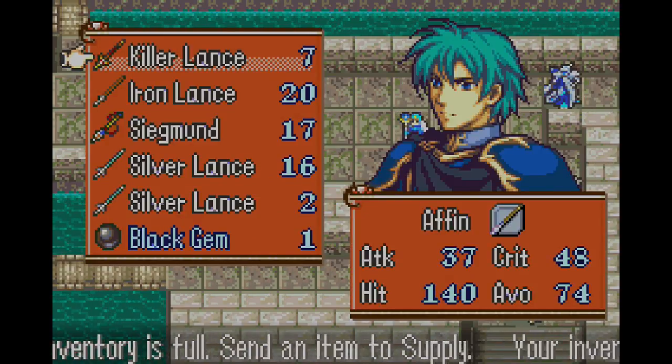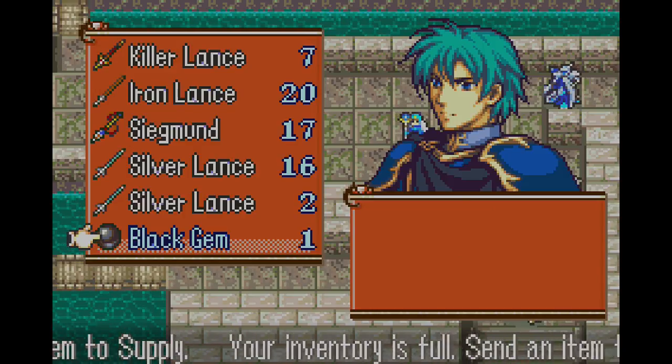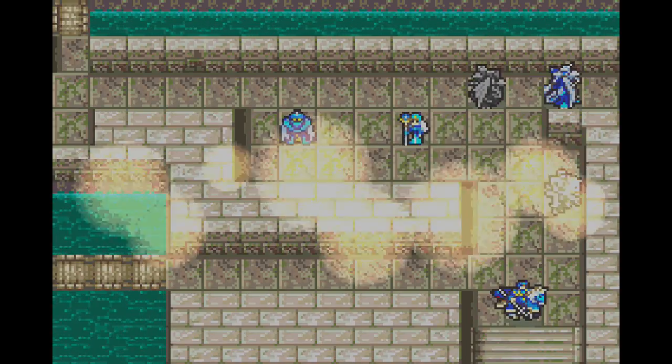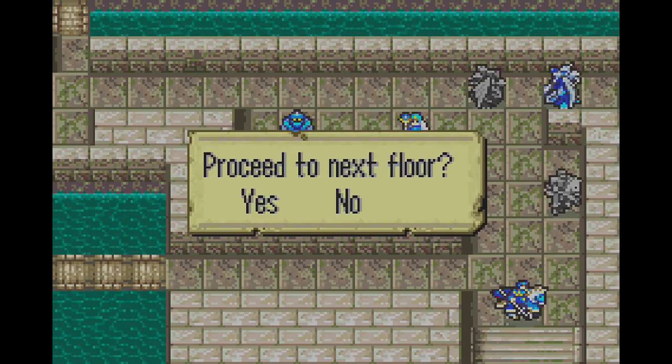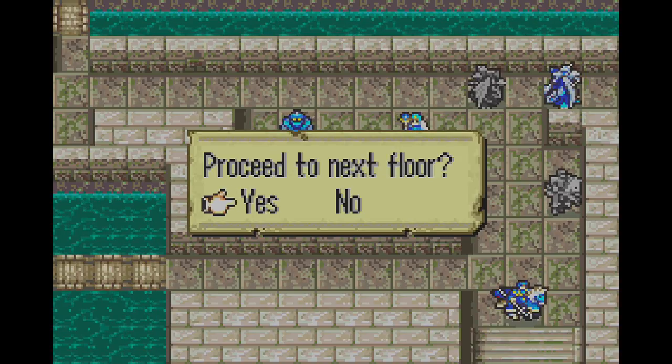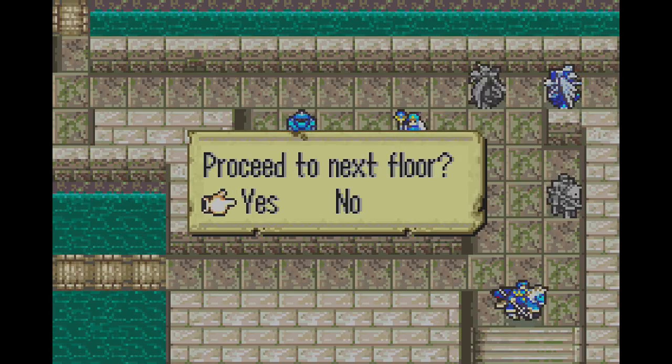And we get the black gem. Thankfully we are just sending an item to supply — we're not actually throwing something away. I should probably sell that immediately, otherwise it's just kind of useless letting it sit in my inventory. So with that, like I said, next time is going to be Flyer Central.